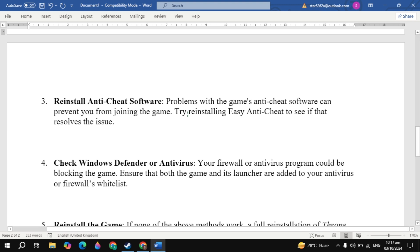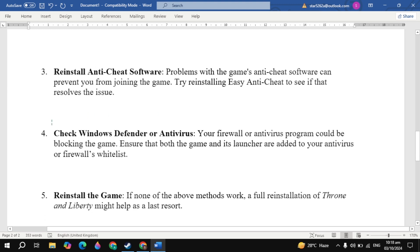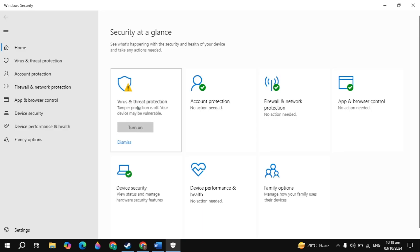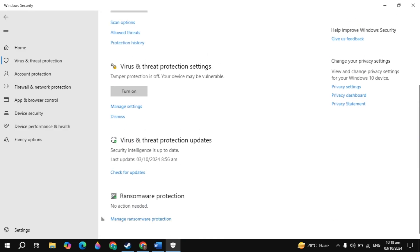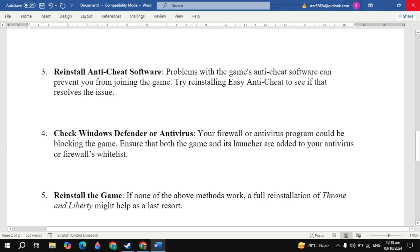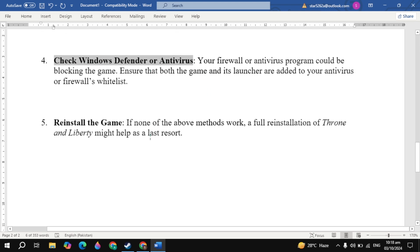The next solution is to check Windows Defender or your antivirus. Go to Windows search, type 'Windows Security', and open it. Click on Virus & Threat Protection, scroll down, and click on Manage Settings. Turn off Controlled Folder Access, then launch the game and check. If the problem persists, you can also temporarily disable your antivirus or Windows Defender Firewall, then launch the game and check.